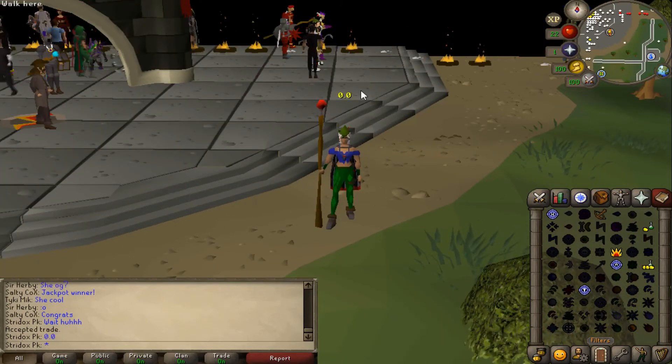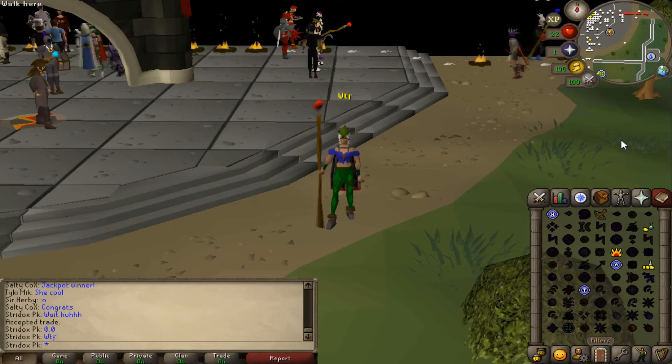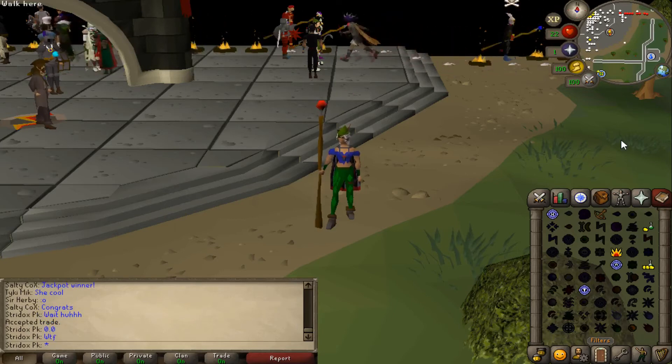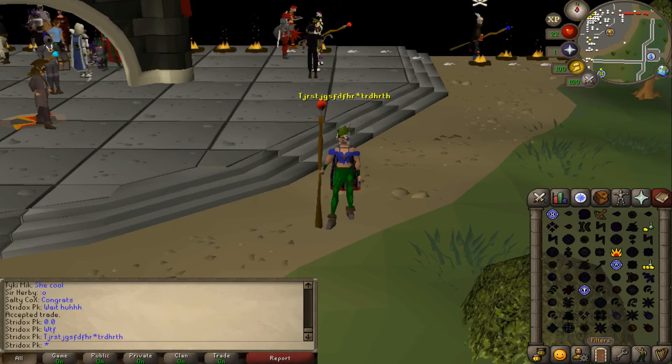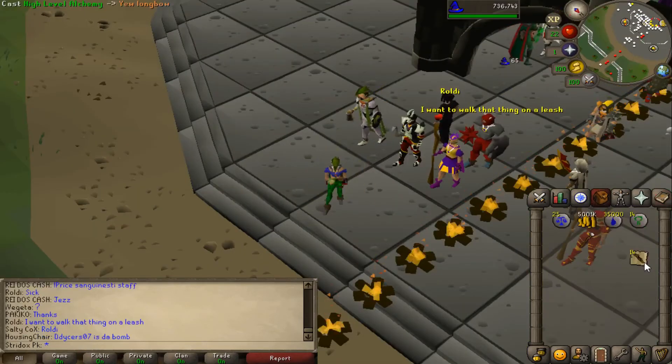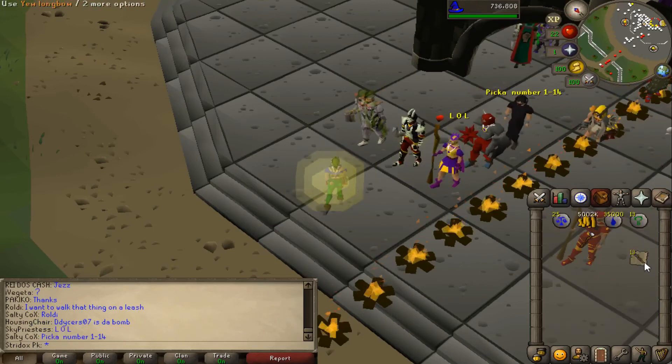Anyways, that was pretty insane. I'm just like, why did this guy just give me 1 mil? I basically made my money back plus more from alching yew longbows. Long story short, you can get money — even win money — just by alching.